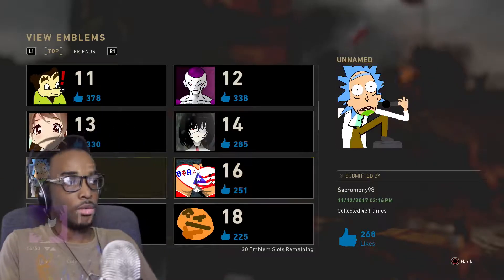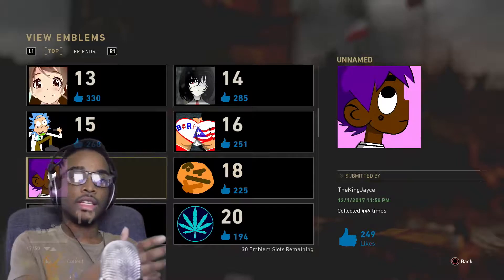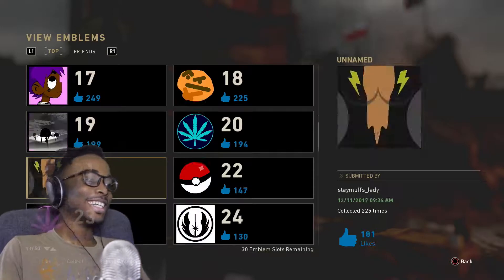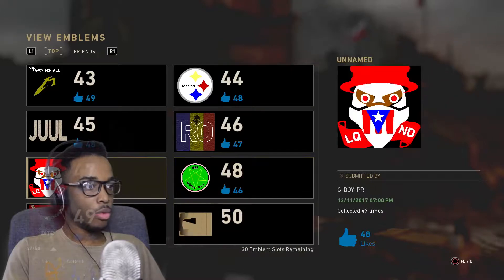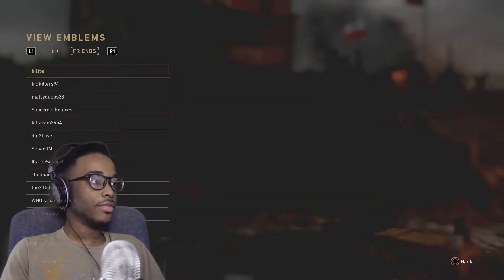You gotta go see a doctor, I don't know what that is. My boy looks like he's about to drop a freshman — look at this little Uzi horizontal. Ain't that Seth Rollins' emblem? So I guess you can like it, collect it, or report it. Y'all should have never done that.